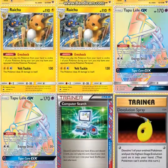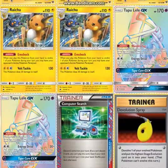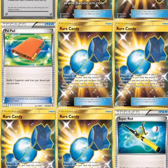And then 2 Tapu Lele GX for supporter searching. 1 Computer Search to search out cards you need. 2 Devolution Spray to devolve your Raichu. 2 Field Blower just to get rid of Garbodor tools and stuff. 1 Pal Pad to get your supporters back in your deck so you can grab them again.